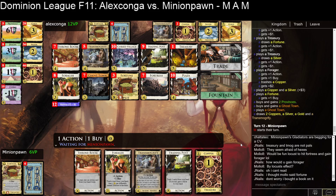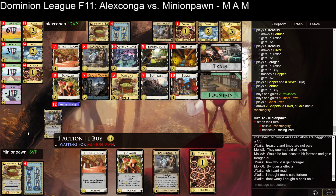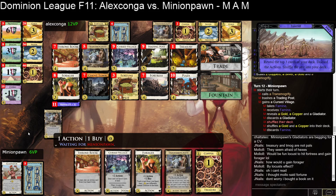It looks like we are just ignoring Cursed Village and playing a pretty simple money deck that revolves around Fortune as the big payload and just drawing with hand-size neutral stuff. Here you've got to T-Mog this Trading Post into a Cursed Village — you've got to do it. It saves this turn: play T-Mog, Forger, the Copper, and then draw four. It gives you a chance of having a really nice turn.